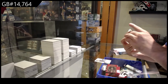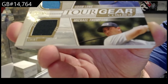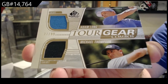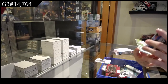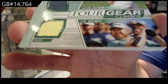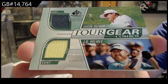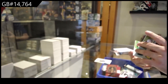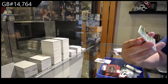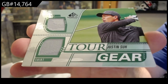We've got a Tour Gear Combos gold numbered to 99 of Long and Thompson, so L and T spot are going to be random. Long Thompson. Another random between the D and the H spot — Holmes and Duffner. There's a lot of mem in this box. Tour Gear Duel of Justin Su, so the S spot. Justin Su.